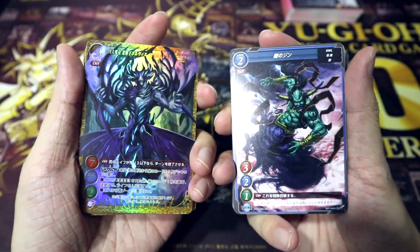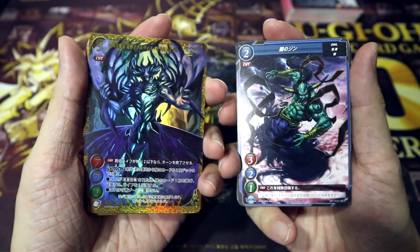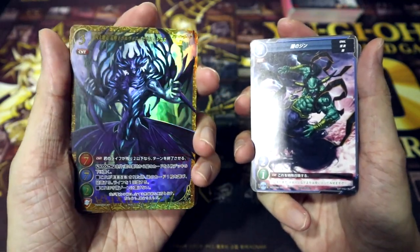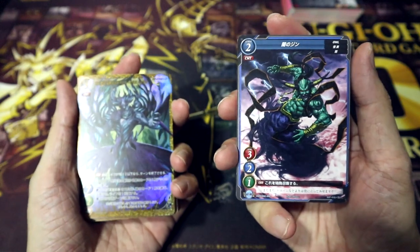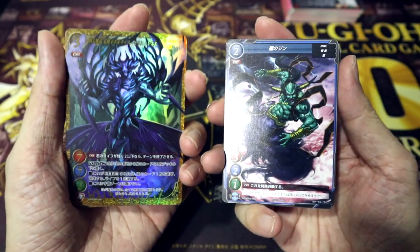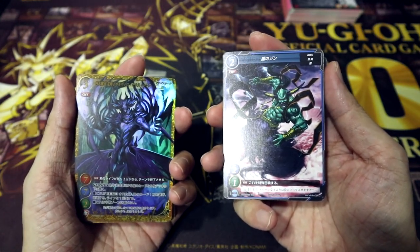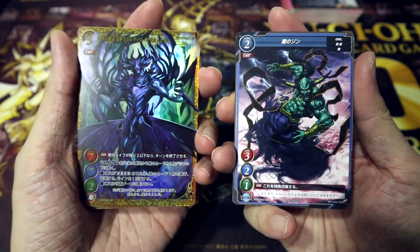Up next we have the Demonic Dragon Summoning Deck, which in contrast to the Yokai and Giant Robot deck, features the two remaining worlds: Warner, represented in gold on the left, and Atlas, on the right. These are basically the four main worlds of Gate Ruler, with the fifth one, Invasion Dimension, playing a villainous role and currently only exclusive to the boosters.